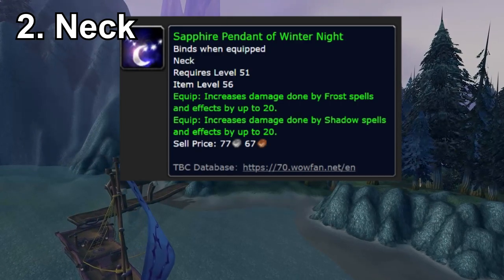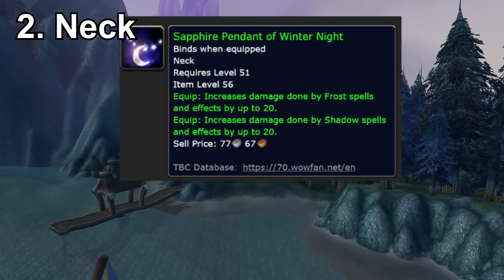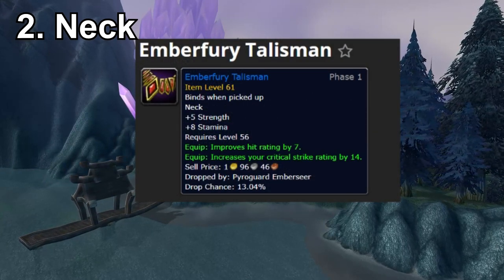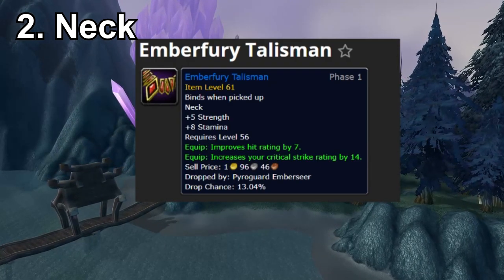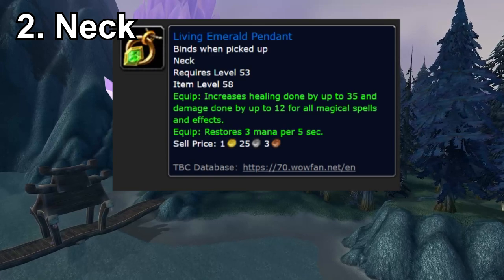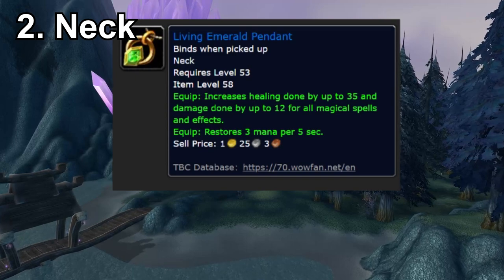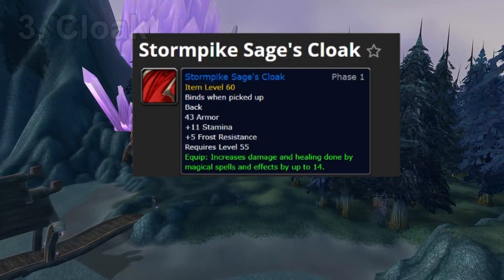For necklaces, mages, warlocks, and shadow priests should go for the Sapphire Pendant of Winter Night — you can easily craft it with 280 dual crafting skill, so many people will probably power-level dual crafting and sell these on the auction house. For melee DPS, the best option I can find is the Ember Fury Talisman, which has hit chance, crit chance, and a little bit of strength, and it drops from a very early boss fairly frequently. You can also go for the Living Emerald Pendant if you're a shaman or balance druid, for 12 spell damage. Honestly, necklace options are limited so it might just be better to pick something up in Outland.